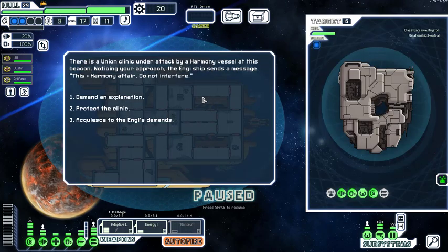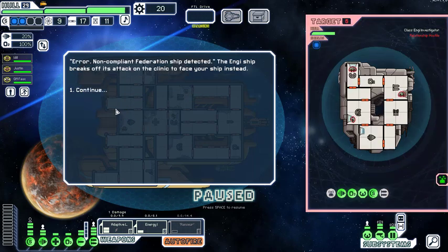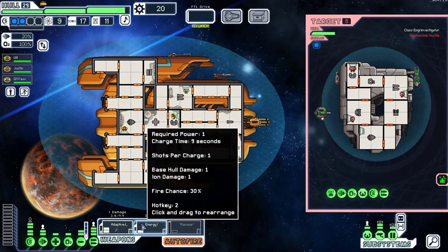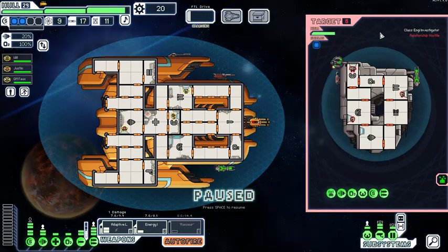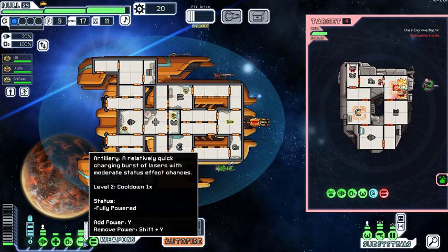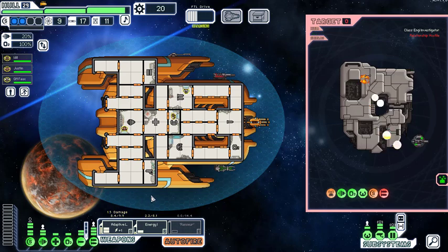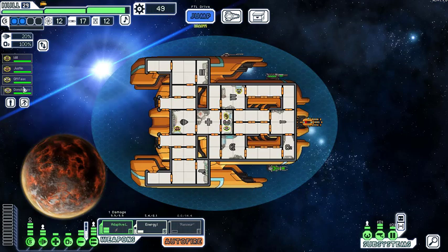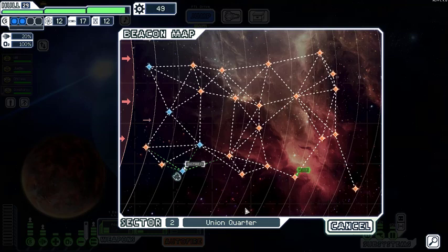An Angie ship sends a message: 'This is Equal Harmony — do not interfere.' It looks like they're attacking a union clinic. We're in union space, so protect the clinic! Non-compliant federation ship detected. They don't like that, but that defense drone only shoots down missiles and asteroids. Target their weapons — that was easy! One of the medics is joining us. Not very good with shields? We'll teach you on the way.